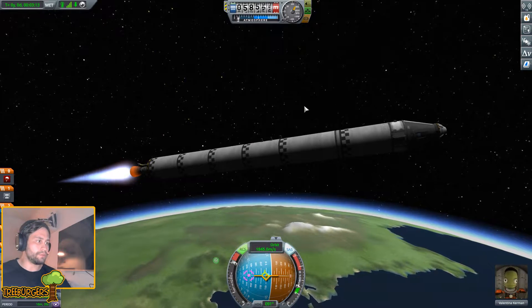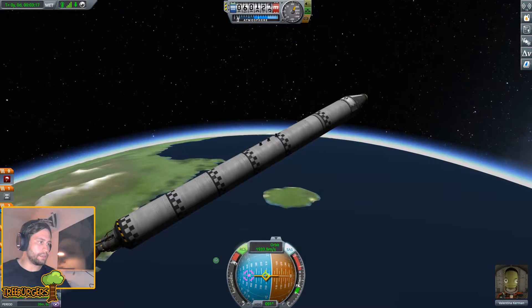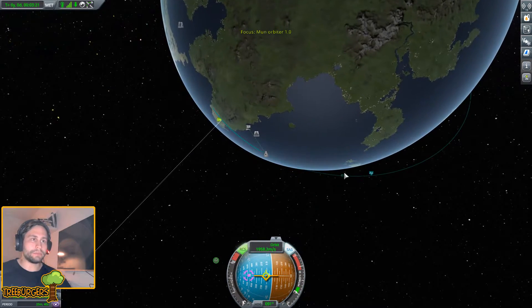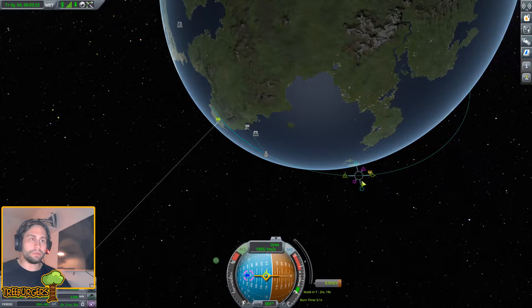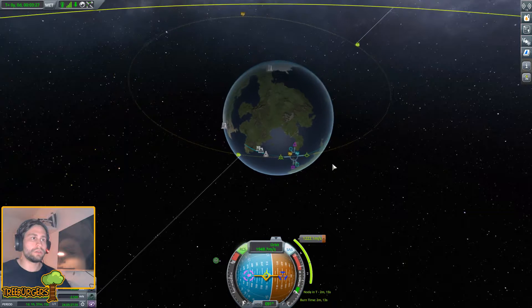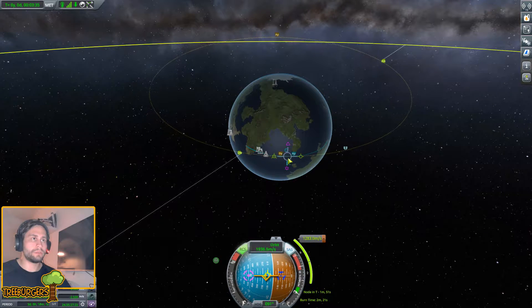Approaching 90 kilometers - beautiful. Let's go up a bit, 93 - that is amazing. Look what we can do now because I upgraded the tracking station and mission control. Now we can drag out these maneuver nodes. Let's see if we can get an encounter - it's so close, what if we move this a bit?